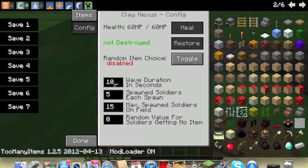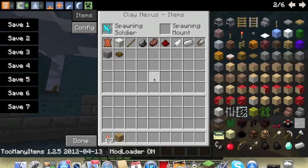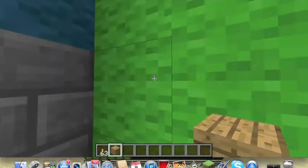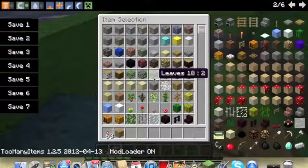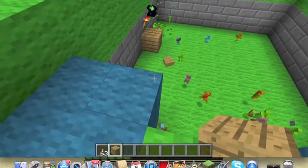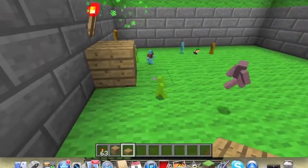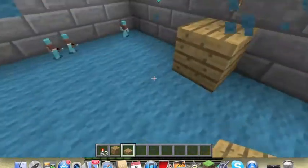I'm just gonna change how long — because they're spawning every three seconds, I'm gonna change it to 10 right here. This is the configuration — 60 health. Just fell right there, so I'm gonna add a little step right here to help the soldiers get to the Nexus easier.